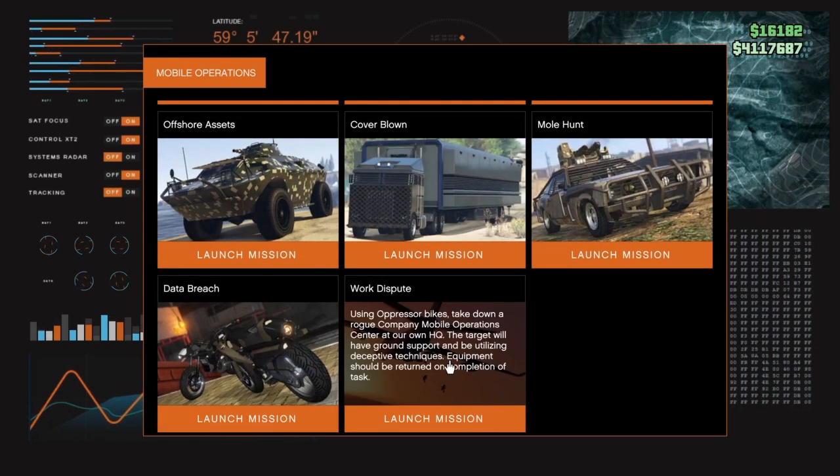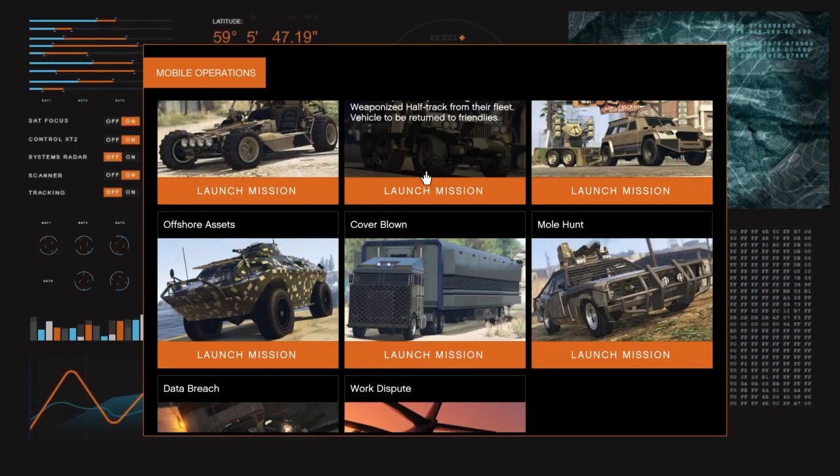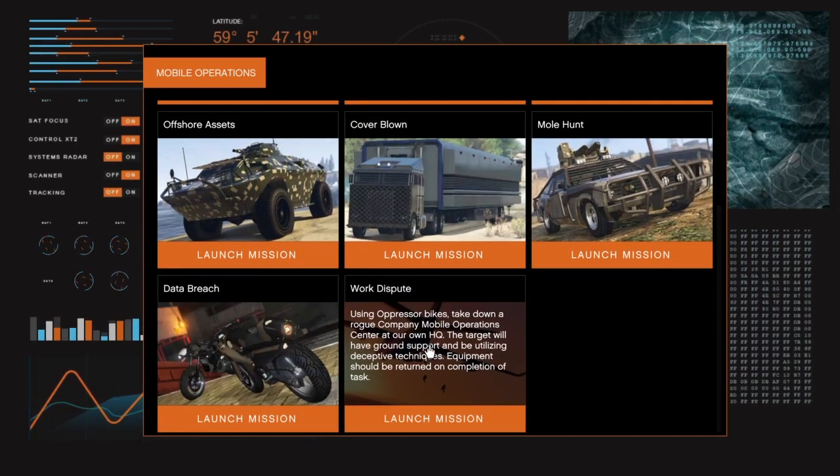You're going to want to scroll down and tap on Work Dispute. Now, if Work Dispute isn't open for you, you're going to have to do these other missions. But if it is, just go ahead and tap on Work Dispute to launch it.